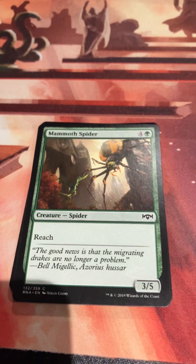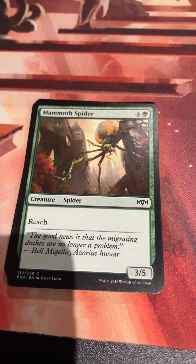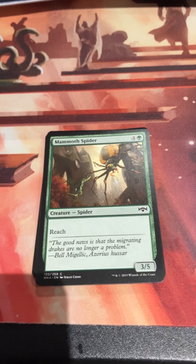Let's get started. And we're starting off with a French vanilla - Mammoth Spider. Four and a green for a 3/5 reach. Just classic stuff.